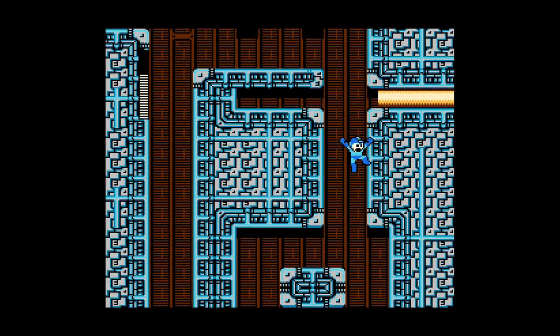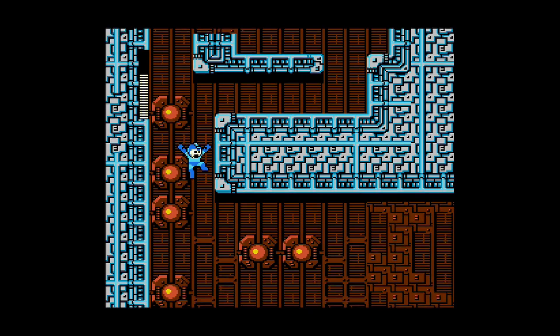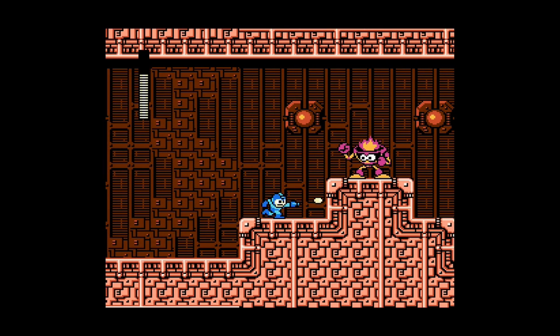And there's one of the big gimmicks of Quick Man's stage — the quick-moving lasers that you have to dodge very quickly. I just picked up an energy tank there that I can use any time, so that'll help me in the upcoming fight.